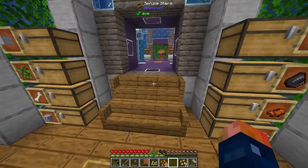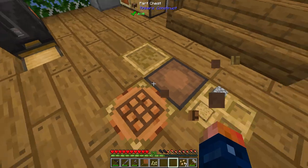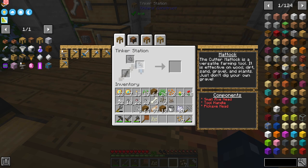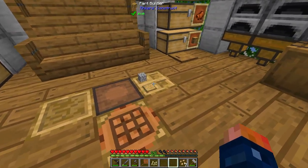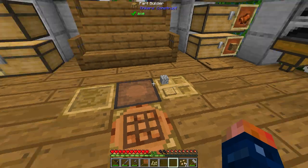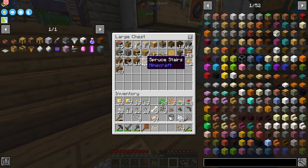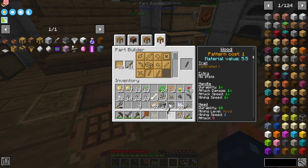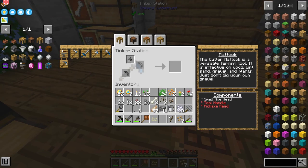Nine more crafts and I ended up getting the tomato seeds I need. Now we need to make ourselves a hoe, but I was thinking instead of doing that, how about I just go ahead and utilize Tinker's Construct? We should be able to make the kama, which I believe also acts as a hoe — it's effective on wood, dirt, sand, gravel. It's a versatile tool. So this and a tool rod made out of wood, and this is a very simple Tinker's tool.